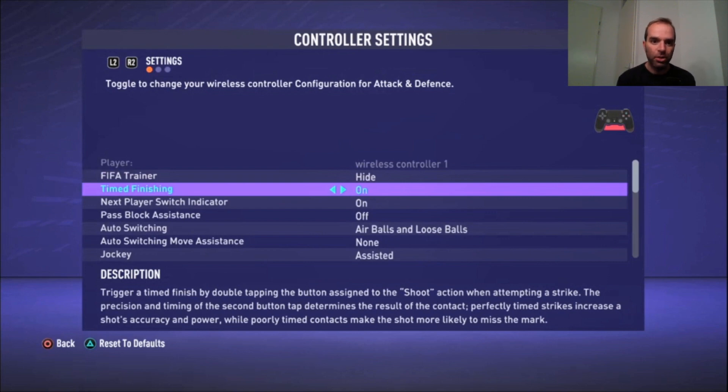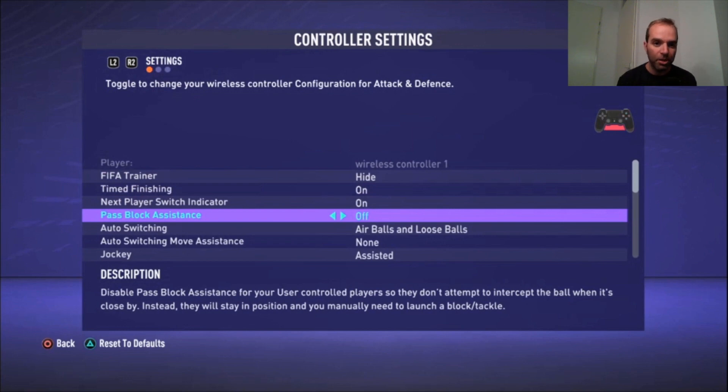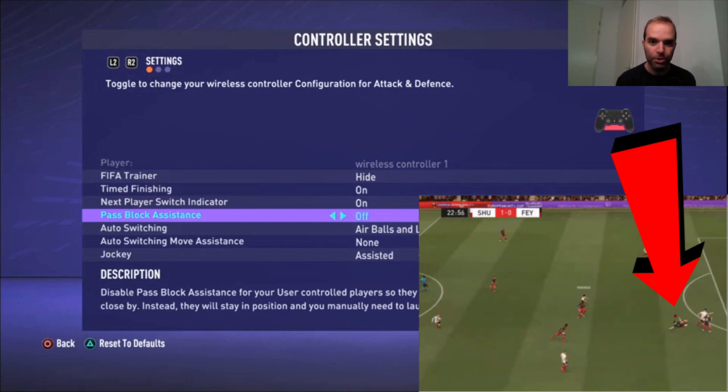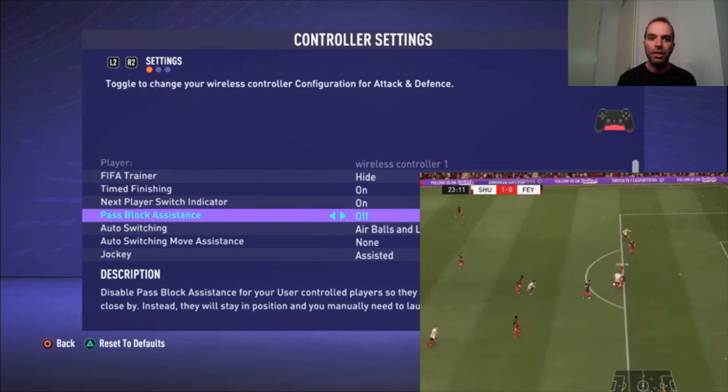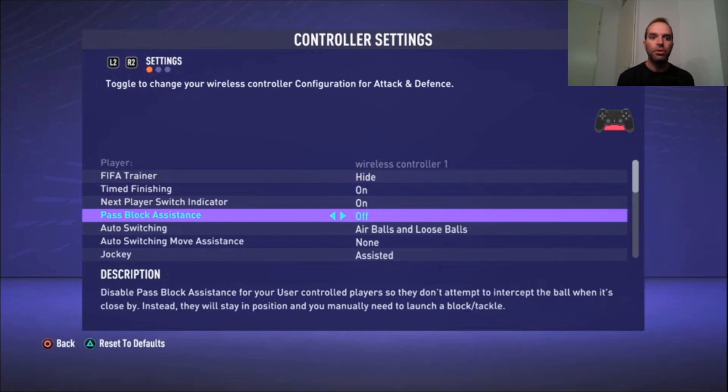Next Player Switch Indicator is on because it's useful to see which player you can switch to quickly with the switch button. Pass Block Assistant is off, because sometimes with it on your player tries to block a pass or shot when you don't want them to. That causes you to lose possession really easily, so I decide myself when to block — it's off for me.